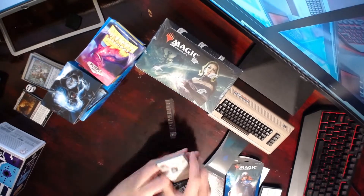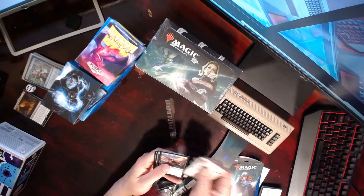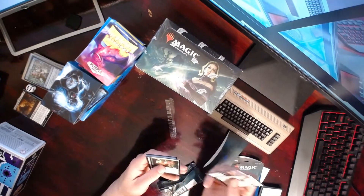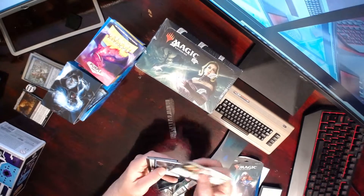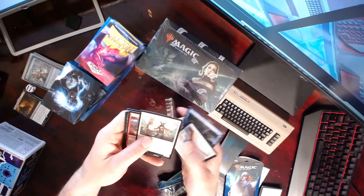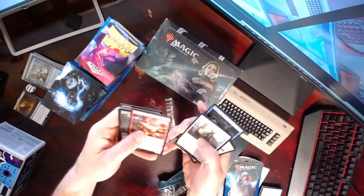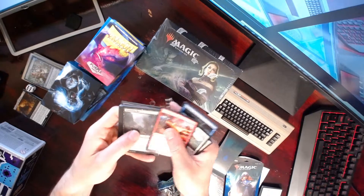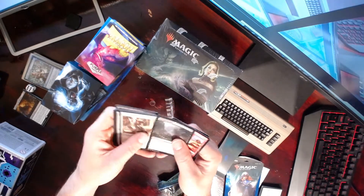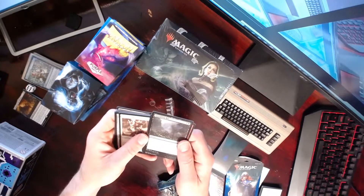From the Ixalan pack we got: Shining Aerosaur, Fathom Fleet Cutthroat — that's a pirate — Ravenous Daggertooth, Shaper Apprentice, and Gonti's Collar.